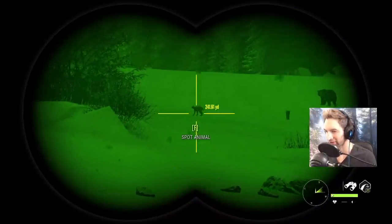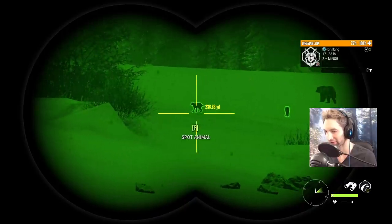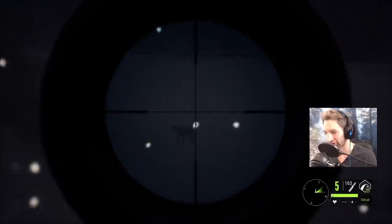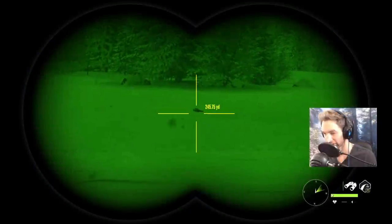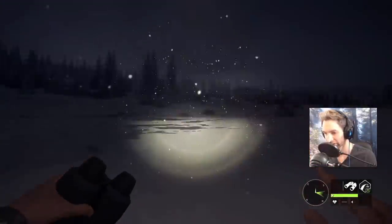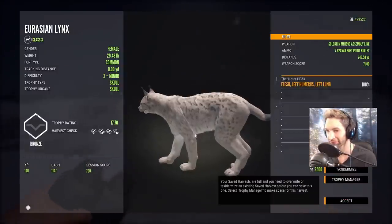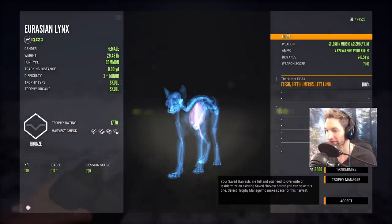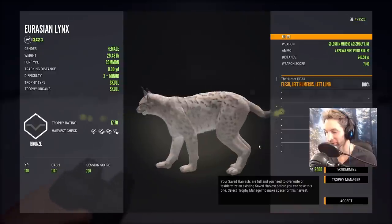We got eyes on a couple lynx out here — there's actually two females, one right there and one right there. To get started, I want to test out the Mosin Nagant at about 240 out on this one. It seemed to work pretty good because she's down. Ended up with a lung shot at 248 yards. You can use the Mosin Nagant on the lynx, so that's good to know.